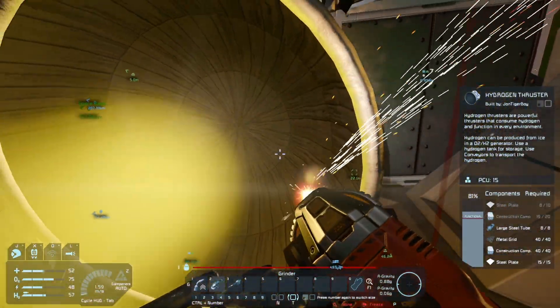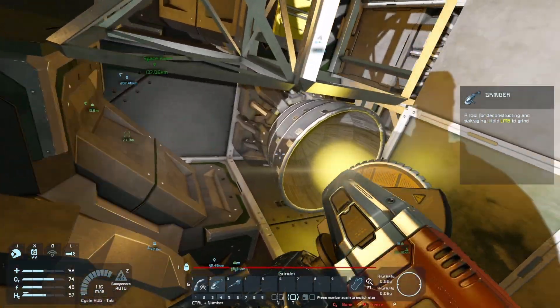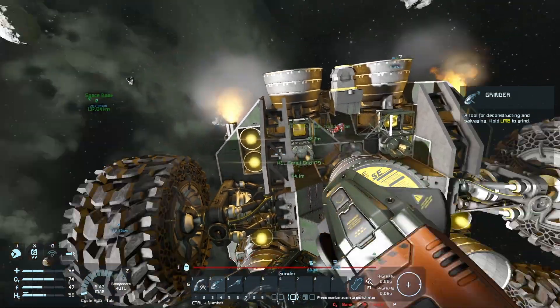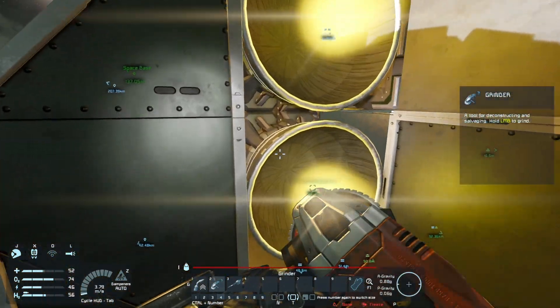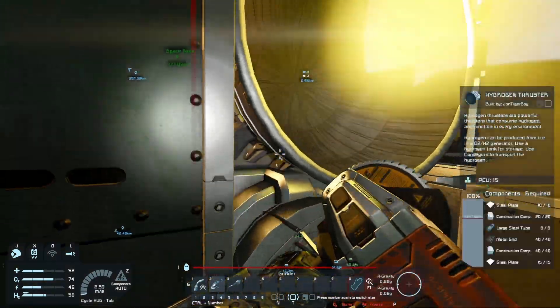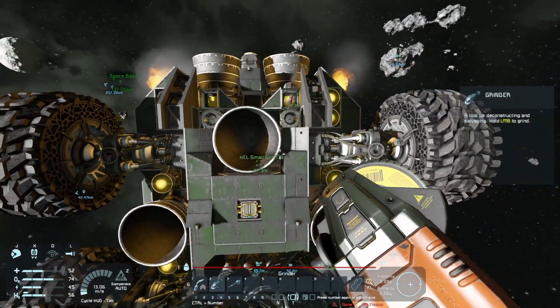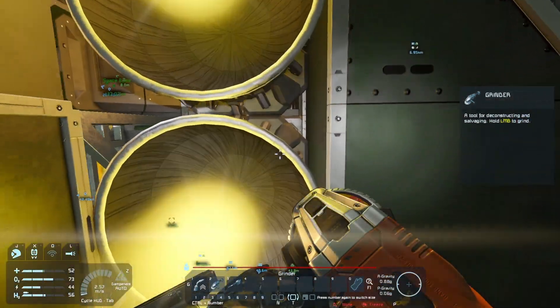I need more interior plates, which we don't have. What do you mean we don't have interior plates? Also, ignore those thrusters — the hydrogen thrusters. We don't care about making those. Well, I'm grinding them down so that I can identify them in the control panels. We need 9 more interior plates, because I'm setting them up for a different group.